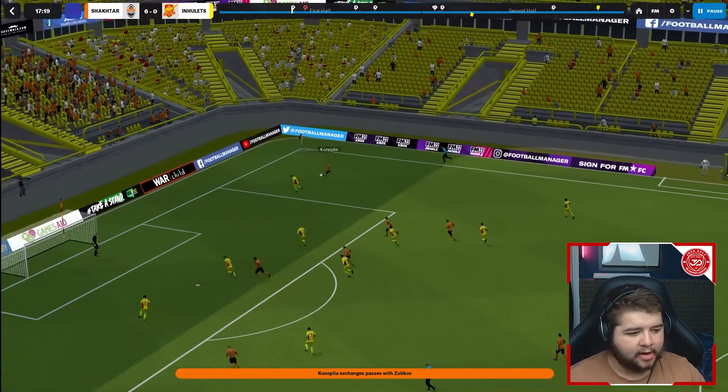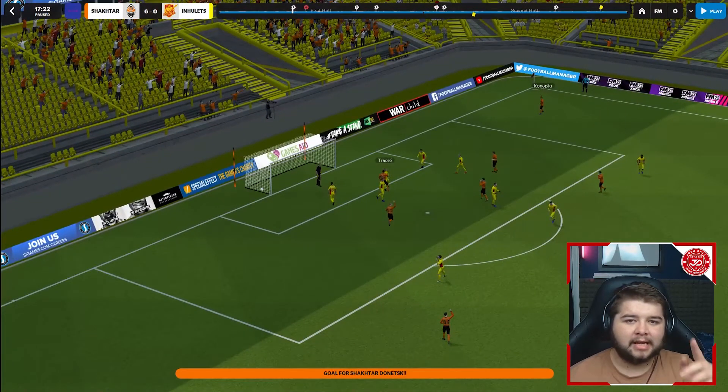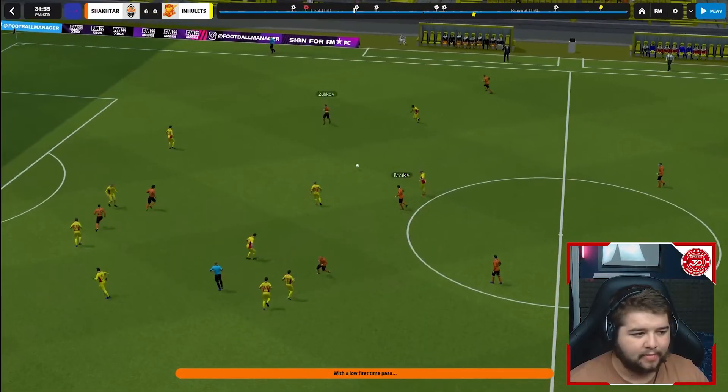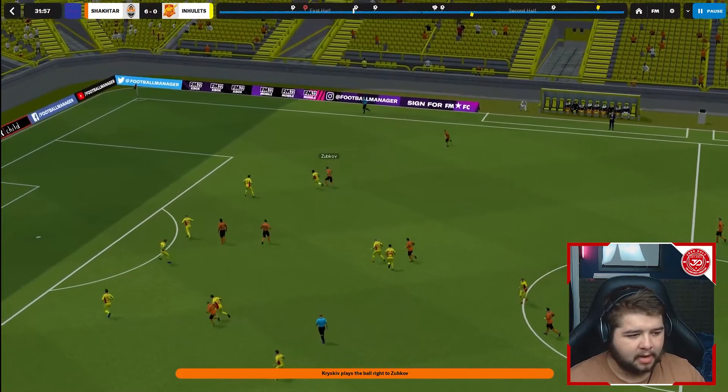A little fun fact — Lushina Traoré with Shakhtar is an absolute mountain of a player. What a player — fair play to him, an absolute unit. I'm going to have the winger come in here and pick up the ball.